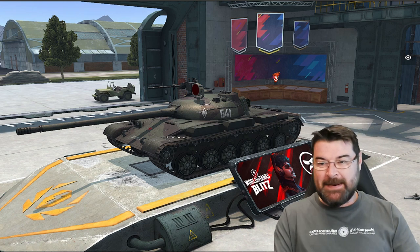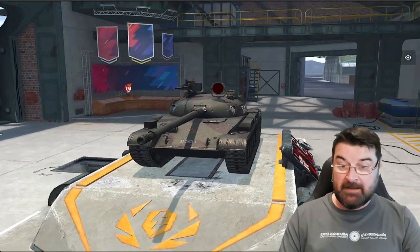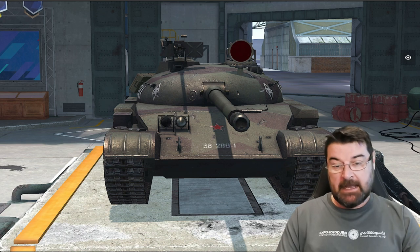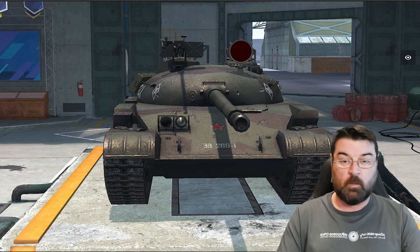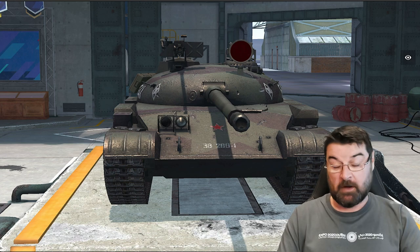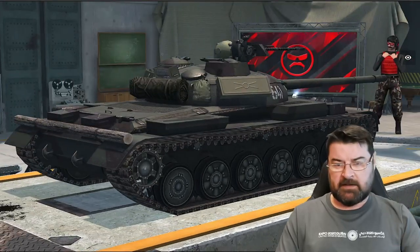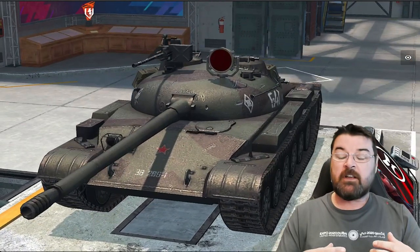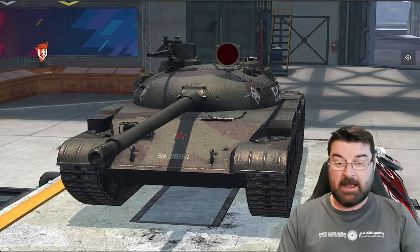Hello everyone and welcome back to Fugit's Blitz. Today we're looking at the Object 140 — this is not the T-62A, this is the Object 140, a tier 10 Soviet medium tank. This tank is due to get some nifty changes in update 9.1, but a lot of people struggle with it. The player base is more inclined to go for the T-62A rather than the Object 140.